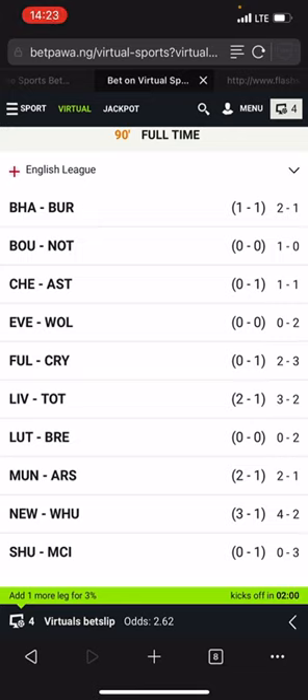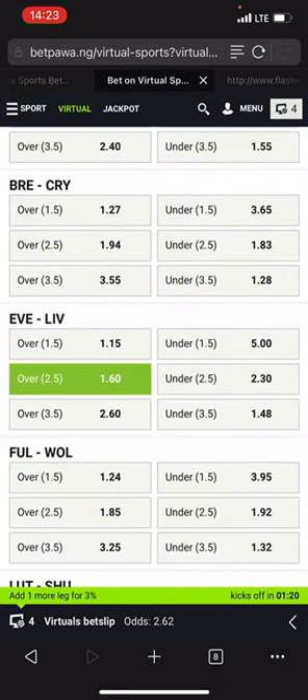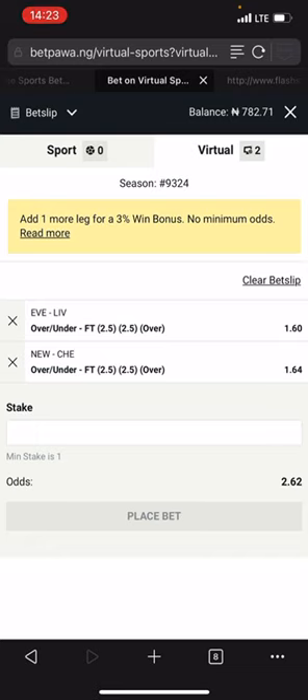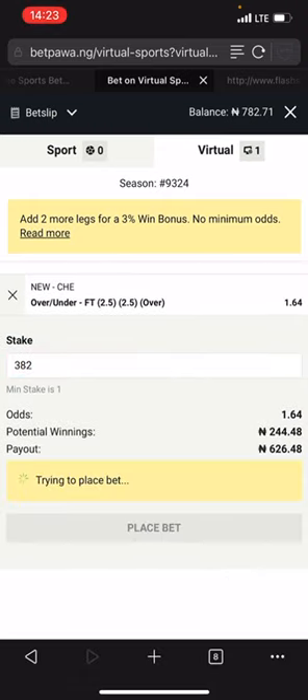The best game to select right now is Newcastle versus Jersey. Newcastle scored four goals and conceded two; Jersey scored one goal and conceded one. Their opponent must also score and concede. You can see Everton conceded but Everton did not score, which means don't select Liverpool versus Everton. But Jersey scored and Jersey conceded, and Jersey is Newcastle's opponent — which means Newcastle versus Jersey will probably deliver over 2.5. So we're going to choose Newcastle versus Jersey over 2.5.